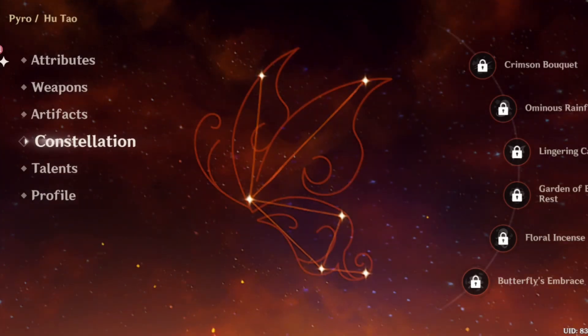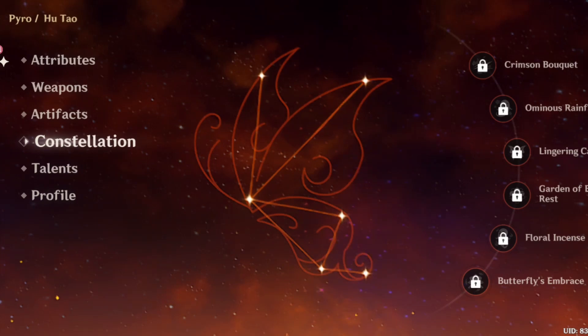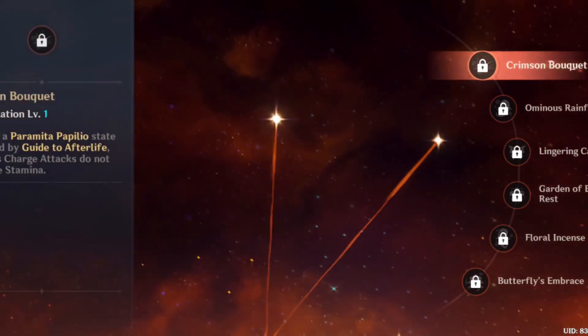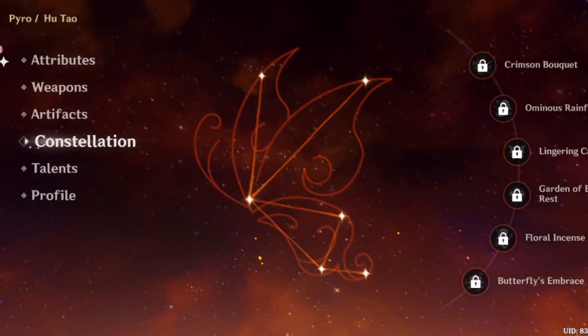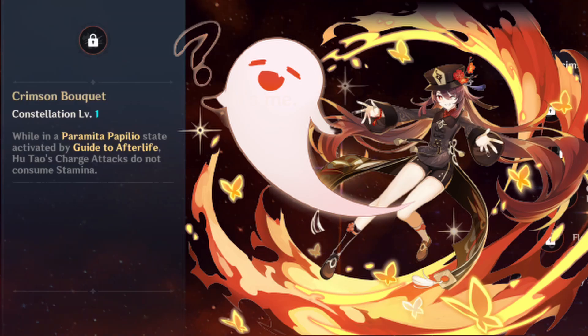Constellations: although Hu Tao at C0 can be a very good character, getting constellation 1 is a good improvement to her kit. Constellation 1 is a very valuable constellation — when in her elemental skill state, her charge attacks won't consume any stamina. Since you mainly want to do charge attacks with her, this constellation removes that stamina cost entirely.